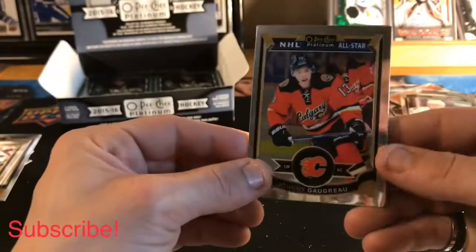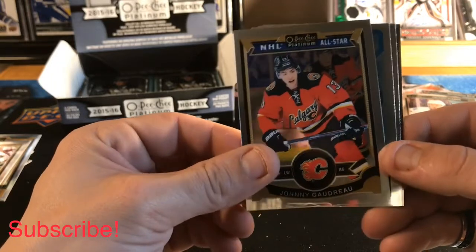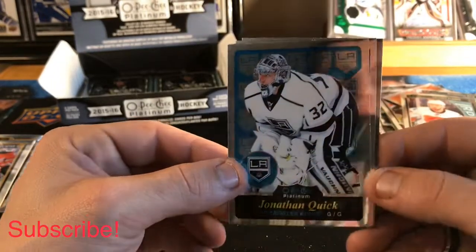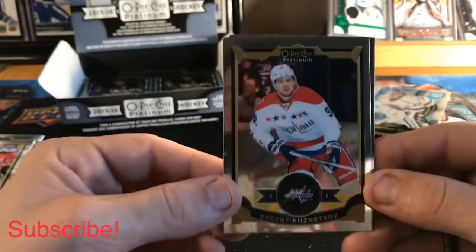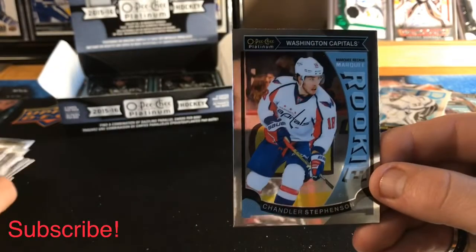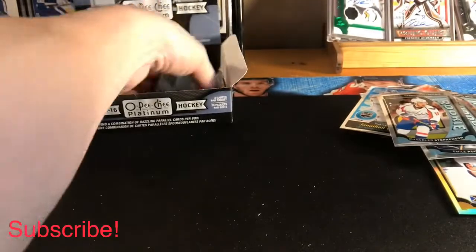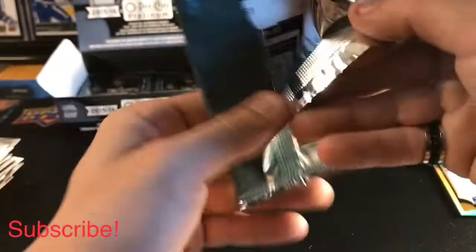Next pack — Johnny Gaudreau, a retro of Jonathan Quick, Evgeny Kuznetsov base, and a Chandler Stephenson Marquee Rookie. Looks like we've got maybe about six packs left here.